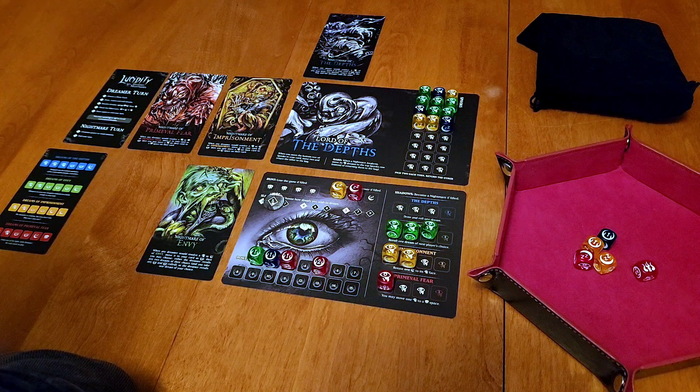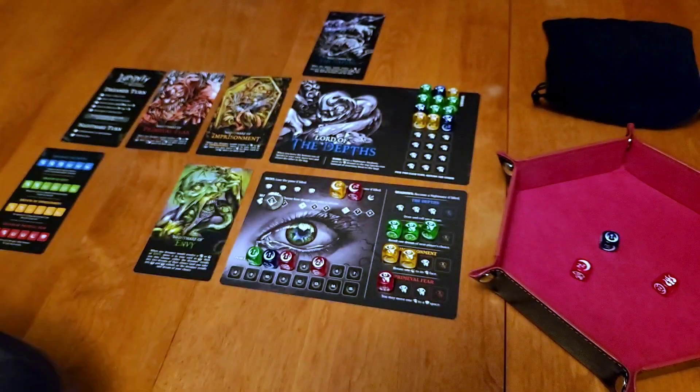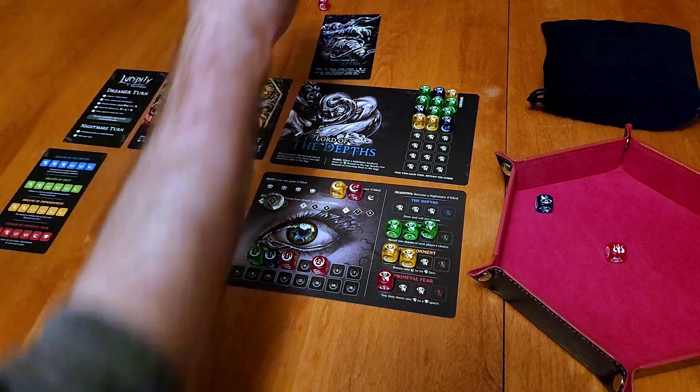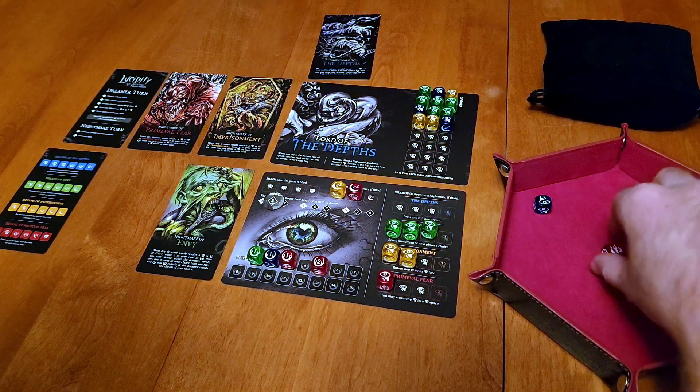If we can get through four more turns we just need two power on each activated thing, which currently is just the Depths. I definitely see Envy also getting activated, so we'll need at least two green and two blue, and probably two yellow as well by the end of the game. Rolling these dice is going to be rough — I'm definitely keeping the blue since there's only a one-sixth chance of exhaust. I'm keeping the reds and just hoping not to get hunts, getting rid of both yellows since they're more prominently focused on exhaust. We got a hunt — that's unfortunate — two hunts.